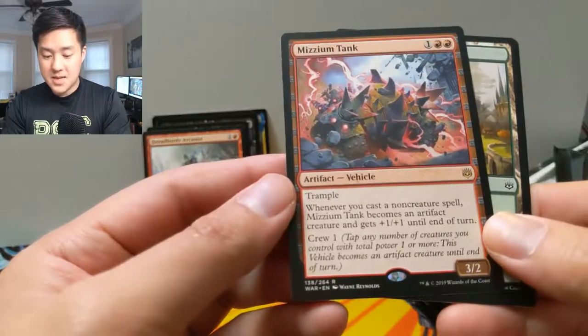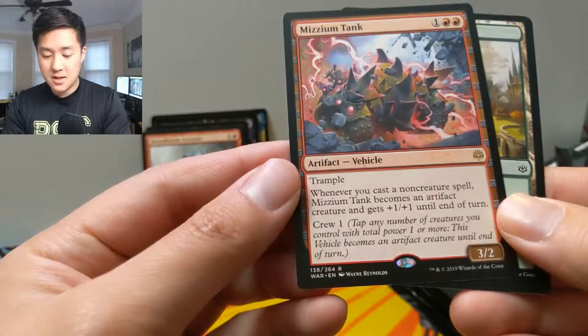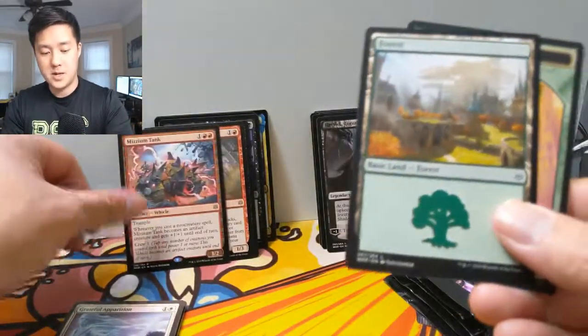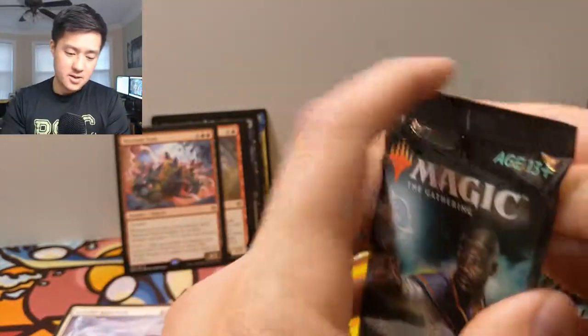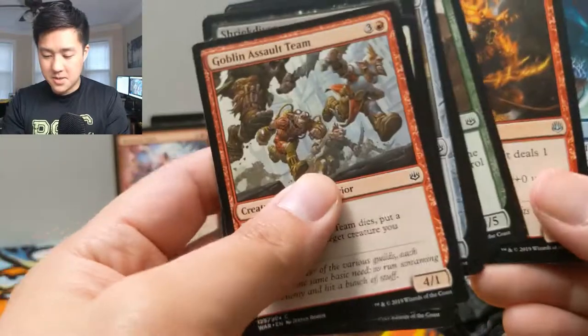We have Museum Tank for three mana — a three two, crew one. Whenever you cast a non-creature spell, Museum Tank becomes an artifact creature and gets plus one plus one. I can see that being pretty good — maybe give it haste or something like that.